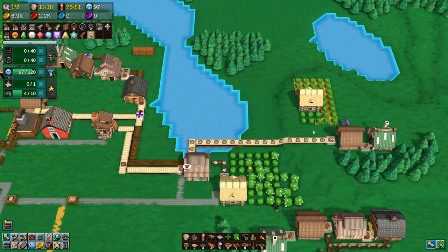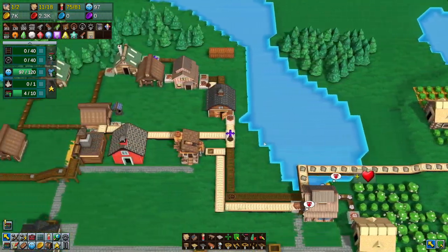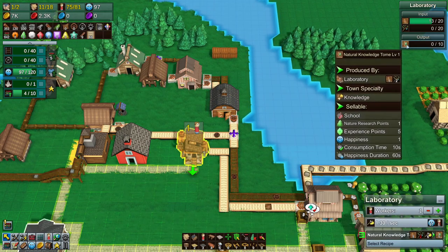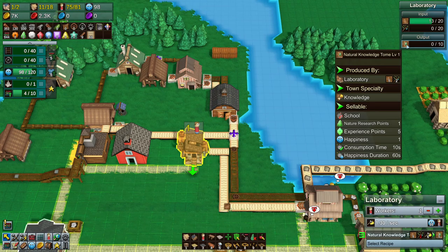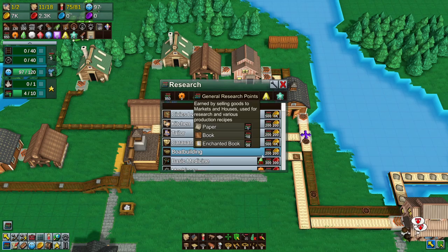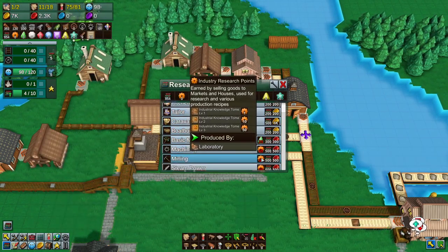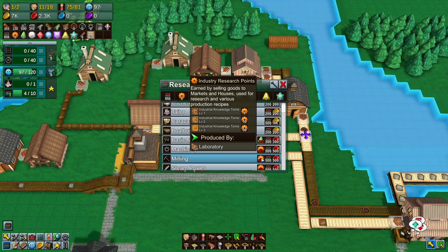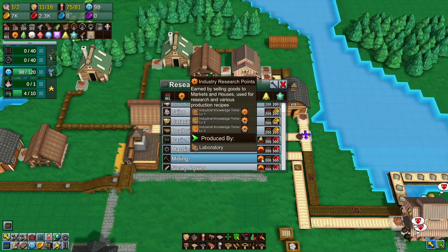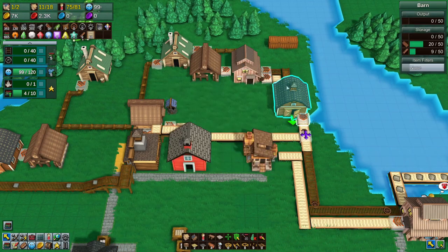We set up some cotton area, we set up an area here for some herb, and the whole purpose of doing the herb is because we need to start working on outputting these natural knowledge tome level ones. And the reason is because we need industrial knowledge tomes as well, which I think we're actually making. So that's in the laboratory.